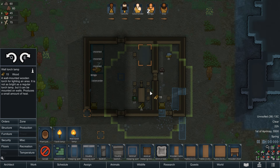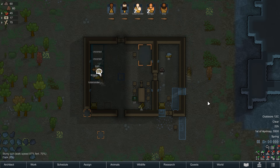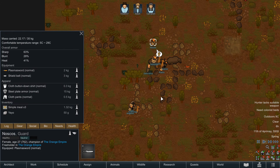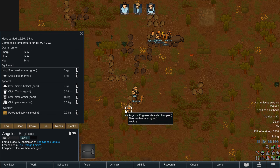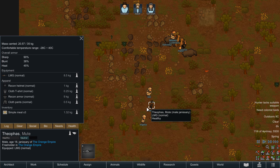Royalty was the first DLC released for RimWorld, and features some major gameplay additions. You have the Empire faction, the title system, psionic abilities — better known as Psycasting — and new mechanoid threats.